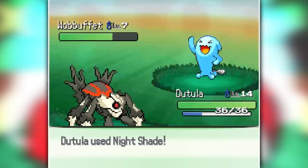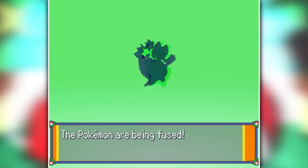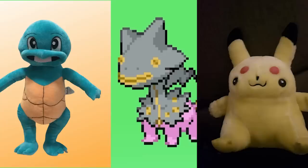I then captured a bunch more Pokemon on the next route, including a Wobbuffet and Banette. I created Wobtly — not because of what it looks like now, but once it evolves it's going to turn into something very funny. I then fused Banette and Dino together to create Bano, and I really don't know what to say about this one. Let's just say if this thing ever comes on the market as a plushie, I'm never going to buy it.